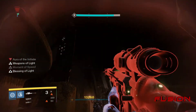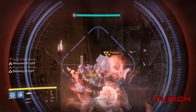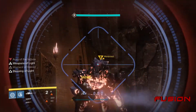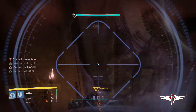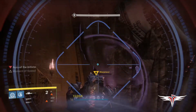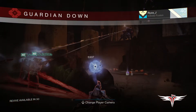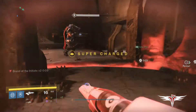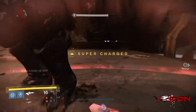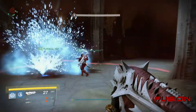Most fire teams already do this strategy anyway — in fact our group didn't even know about the challenge the first time we completed it, it was just a habit. You can complete the challenge by finishing the War Priest in two or three damage rounds. Our group finished it in two rounds on both hard and normal mode. If you happen to die while holding the brand, the challenge can still be completed as long as the aura isn't held by the same person twice. However, if the same person holds the aura more than once, you will have to wipe and start again.